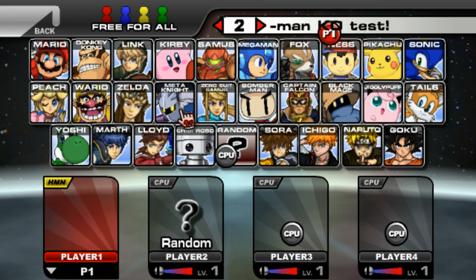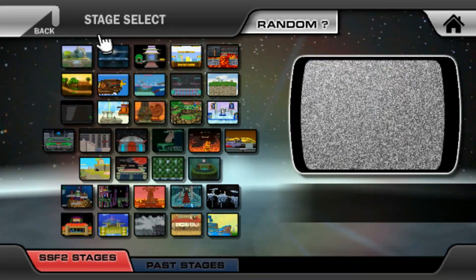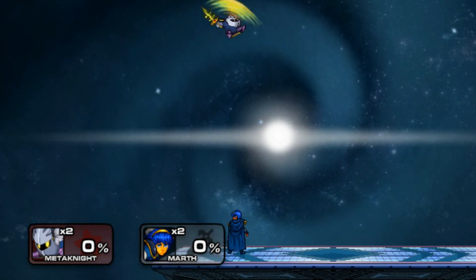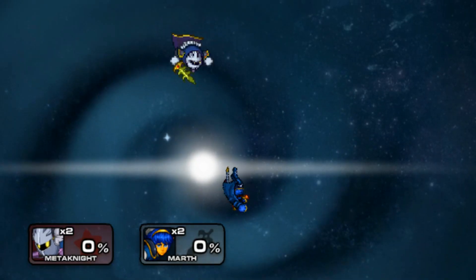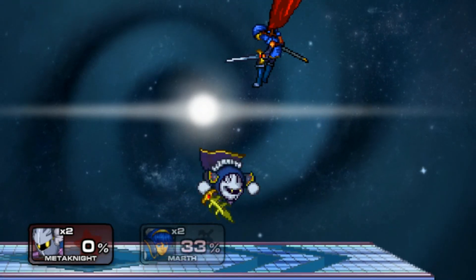All right, so now let's check out some of the older characters and how they play in this game. Let's check out Mewtwo — let's see if Mewtwo's still broken, because I heard Mewtwo was really good in this game. We got Brawl Mewtwo up there. See how fast? Down air has a really good base knockback. Yeah, this is definitely Brawl Mewtwo.